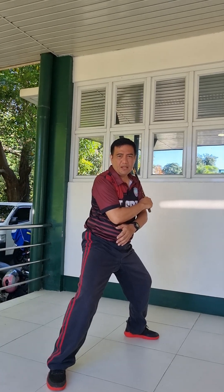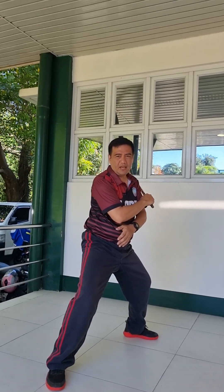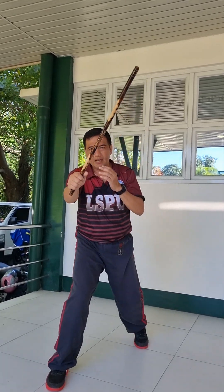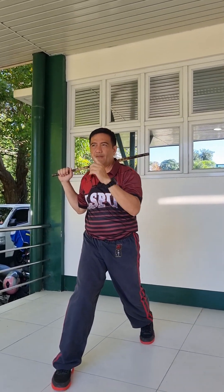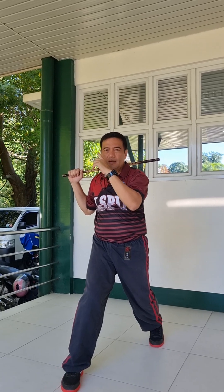The next strike would be number six, which is a diagonal downward strike. Ang target naman is yung right temple. Kanina yung one, left temple, ngayon right temple.